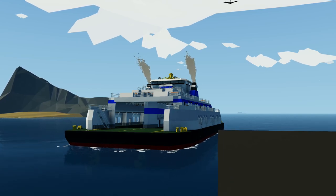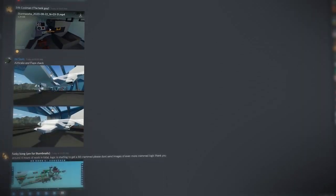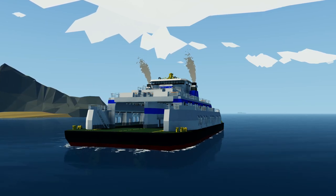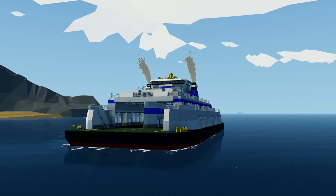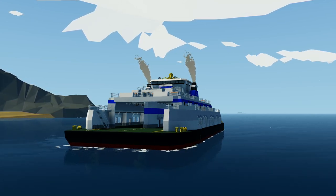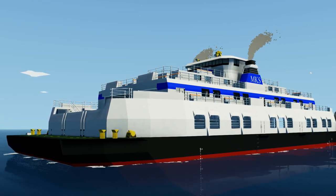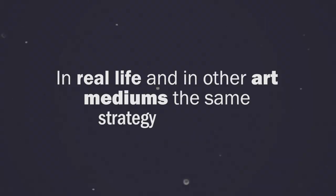It's really easy to get sidetracked when building, and that's why this piece of advice bears so much importance. Look at any talented builder's works in progress and you'll see how their builds take shape — they always take the time to make sure the whole design is solid before moving on to the detailing. The main idea behind building in layers like this is to give yourself as much room for error as possible, because you want to make sure the big picture of your vehicle is complete and looking the way you want it before moving on to more minor steps. In real life and in other art mediums, the same strategy is applied.